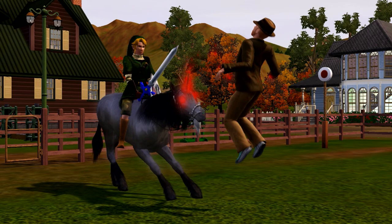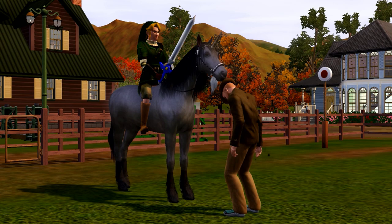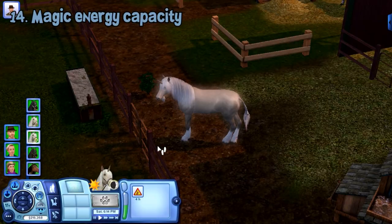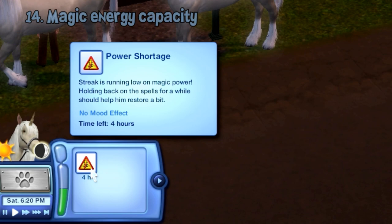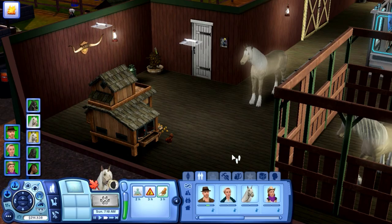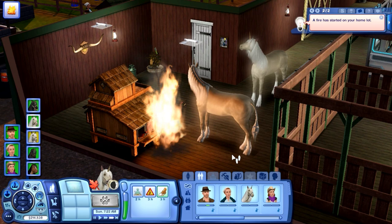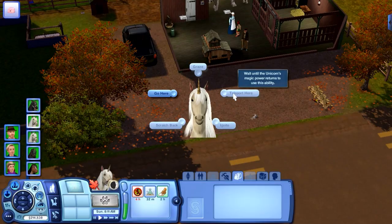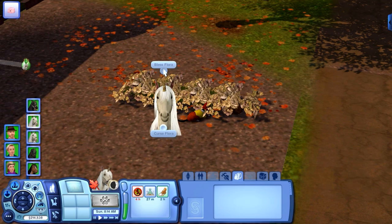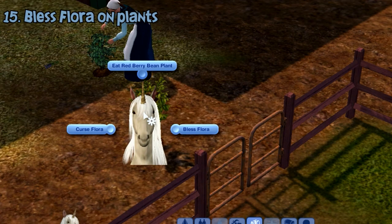They have access to some cool magic powers, but first let me explain how the magic energy mechanic works. There is no magic bar — instead you can track it from their moodlets. When they get the 'Power Shortage' moodlet, it means their magic energy is at half capacity and needs to be recharged. But if you keep using powers before the moodlet runs out, you will get a moodlet called 'Power Failure,' which means the magic energy is completely empty. While this moodlet is in effect, you cannot use any magical powers until it expires.